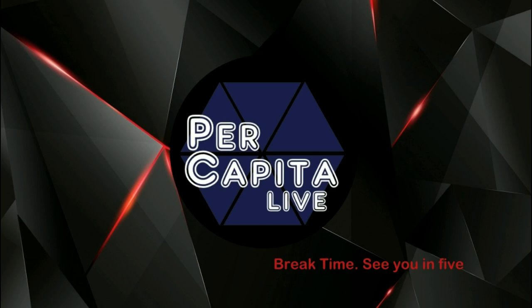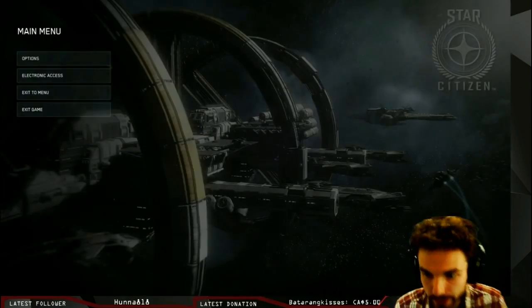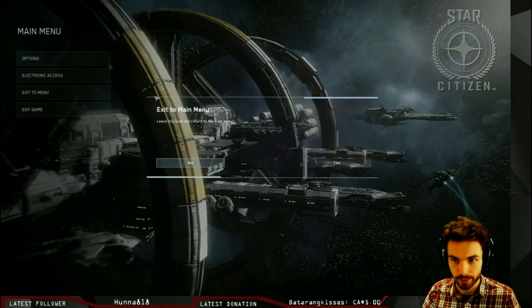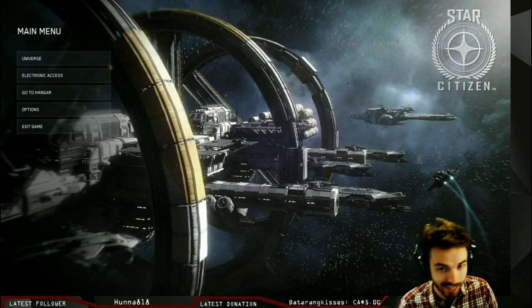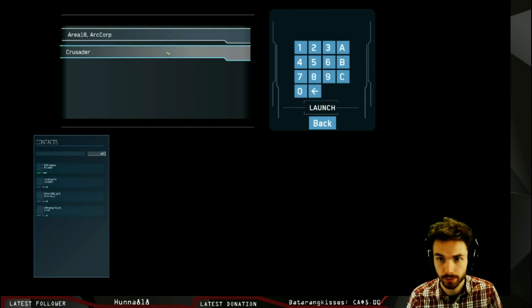Hello once again, welcome back. We're going to hop right back into some Star Citizen. Once we get online here, there we go. When we left, we were just swapping out some weapons for our Aurora MR, and we're back and we're going to be heading right into the universe — and hopefully those weapons are still going to be on our ship.